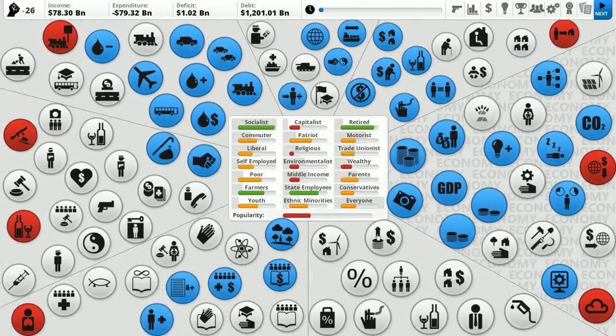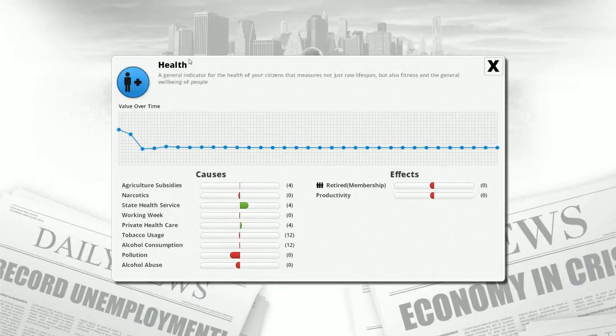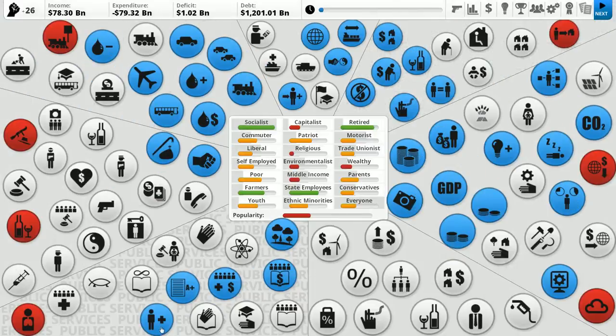The blue circles are simply stats you can look at — for example, health. This shows how generally healthy my population is, what is causing it, with red pulling health down and green bringing it up. Our National Health Service is bringing health up, but pollution is bringing it down. Low health is hurting the retired population's membership, bringing down productivity — people get sick and don't go to work. Productivity affects GDP, and GDP is your tax dollars. Blue is just stats, covering things like education levels, private health care, private school status, and the environment.